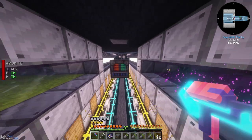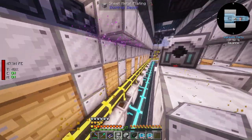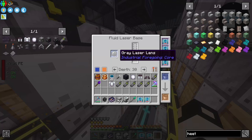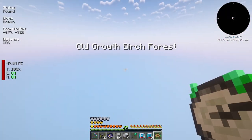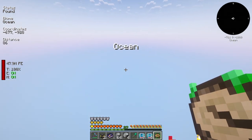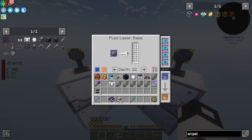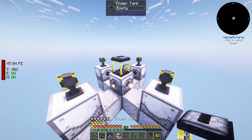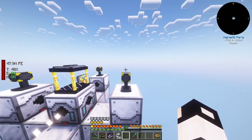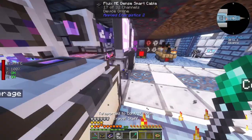We need to provide oil. To get oil we need a fluid laser base - but I think it needs to be in an ocean biome. I'll have to find an ocean biome. We need an angel block. We are getting oil which is amazing. We'll place an ender tank on top and tell it to output on top.